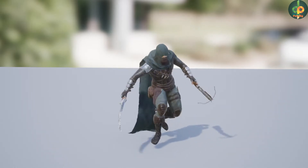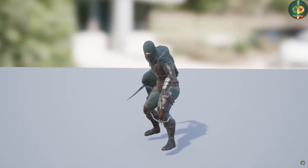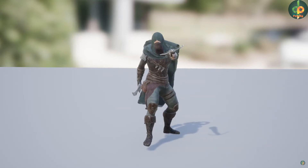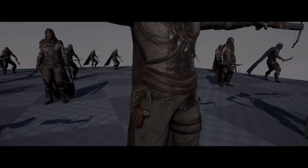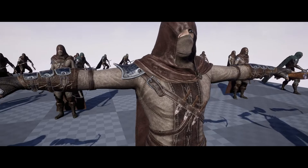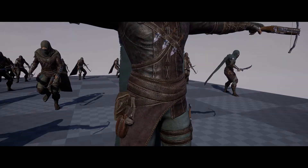This is rigged to the Epic skeleton, that being UE4, and it is animated with 20 animations all of which are in place. There's one character, 23 materials and material instances and 44 textures all of which are 4K resolution. This is normally $30 for the personal license and also $30 for the professional license.